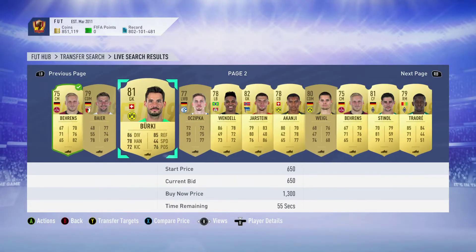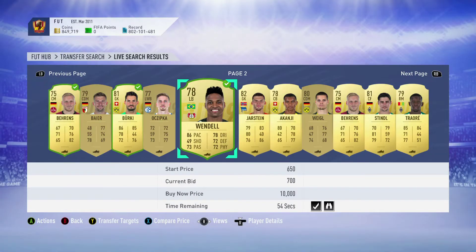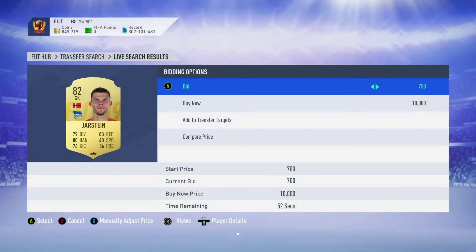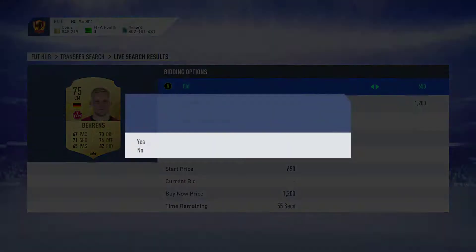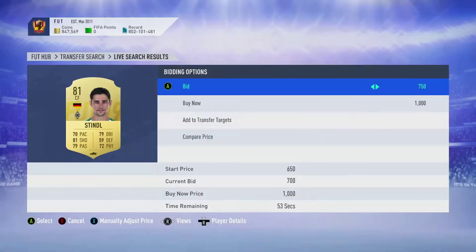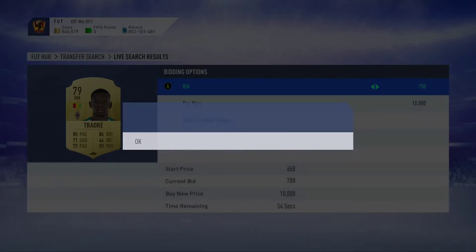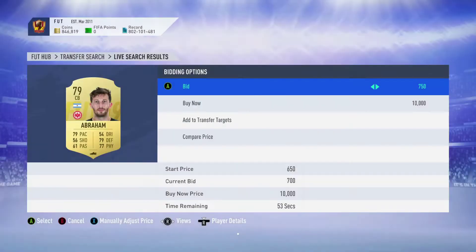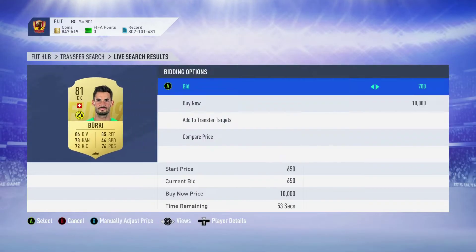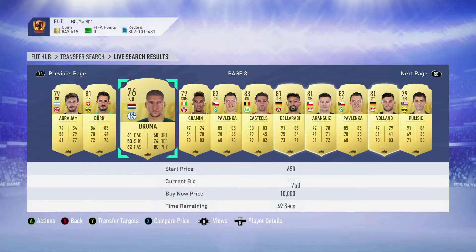If it doesn't work out, you're not going to miss out on a lot. Every 10 will be a thousand coins, so worst case scenario — if you've got coins like me and you bid on 100 of these — you're going to lose 10k, which is honestly nothing. Probably not even that, because if you're getting them for 700, they discard for 650, so you're barely losing anything. You can do the same with La Liga as well.